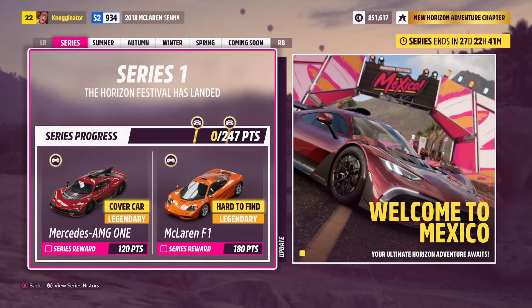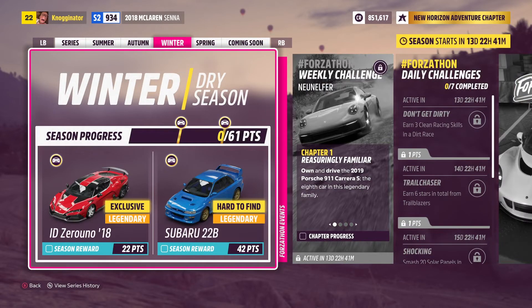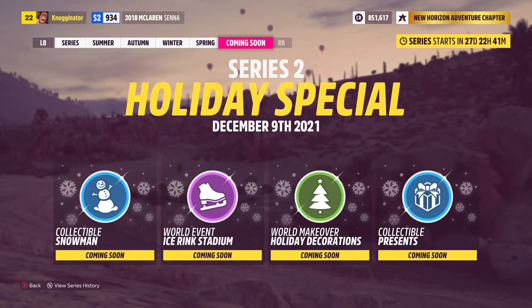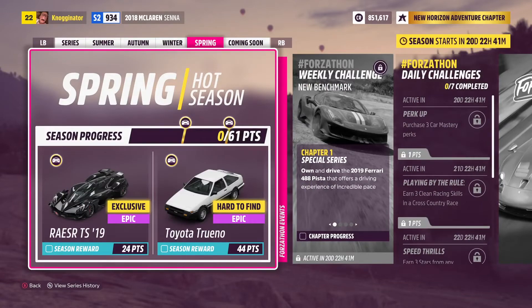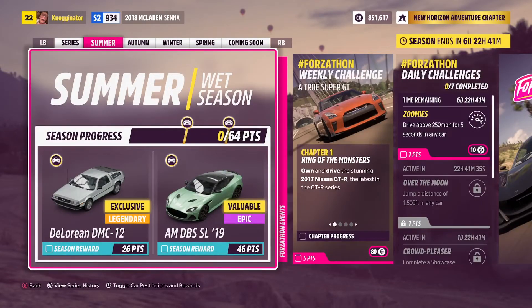The festival playlist this year has been so much better than in years past. Look — you can get the AMG1, the McLaren F1, the DeLorean, the Radical, the ID, the Razor, and the AE86. All seven of those cars, basically for free. Let's see how you get them.